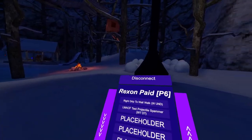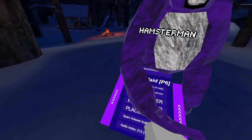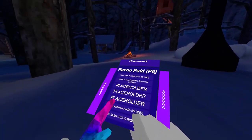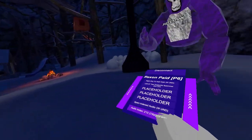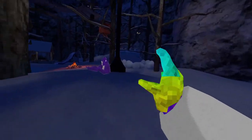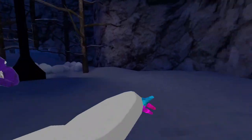LMACF test projectile spammer — it works, but I don't know if it's server-side. These are placeholders, so do not use them. Spam index audio — you can change the index by turning on the mod, use right trigger to change it, then hold grip and trigger to spawn index audio. 45Hz — this will make you faster so you can have 45Hz and better, like this.